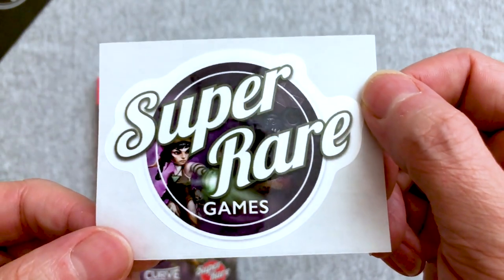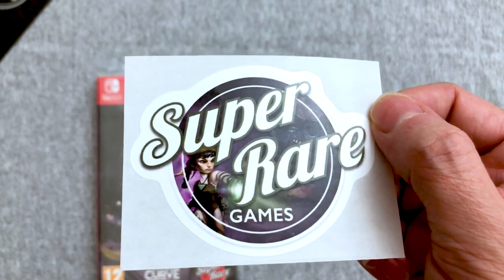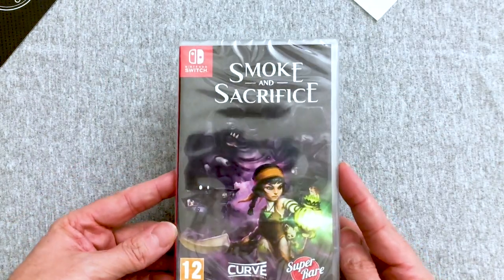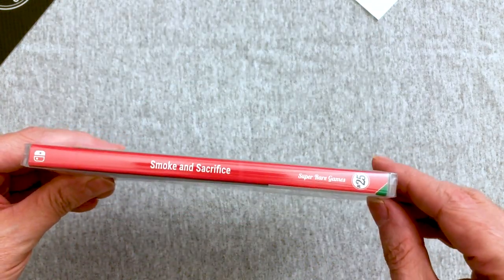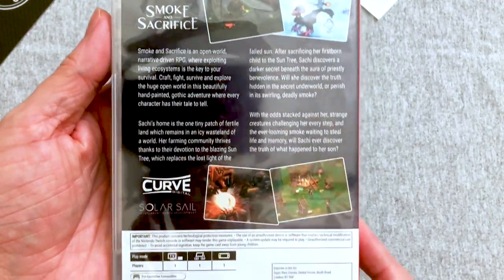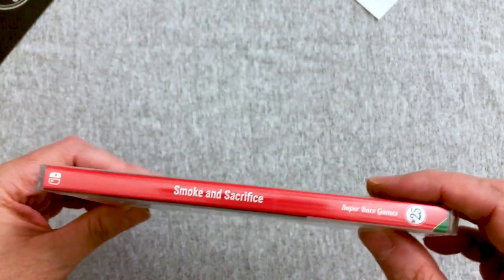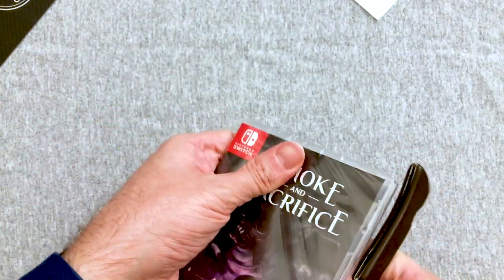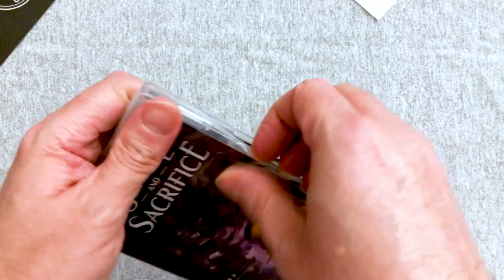We get the big Super Rare Games sticker that now has art themed to the game. Of course we have Smoke and Sacrifice, and because they are not Nintendo of America, they get to put their number on the spine. This is their 25th game. I've already got 26 here and 27 on order, and 28 is happening in a couple of weeks. Let's get it out of the plastic so you can get a better look.